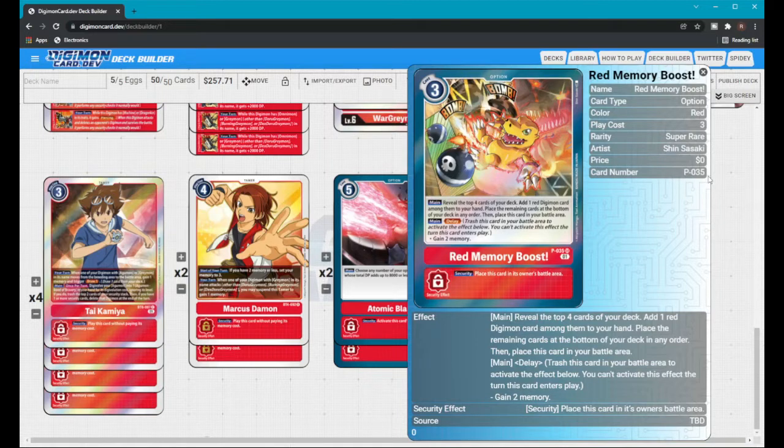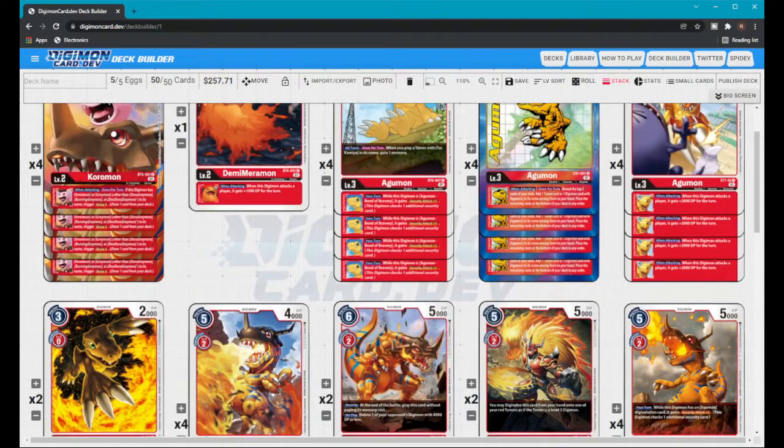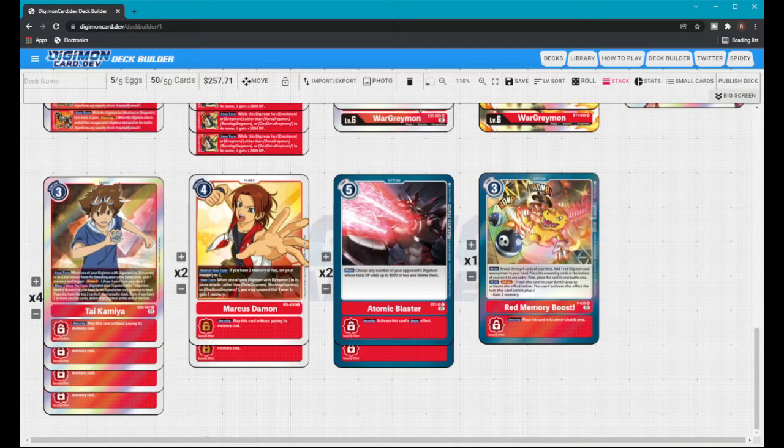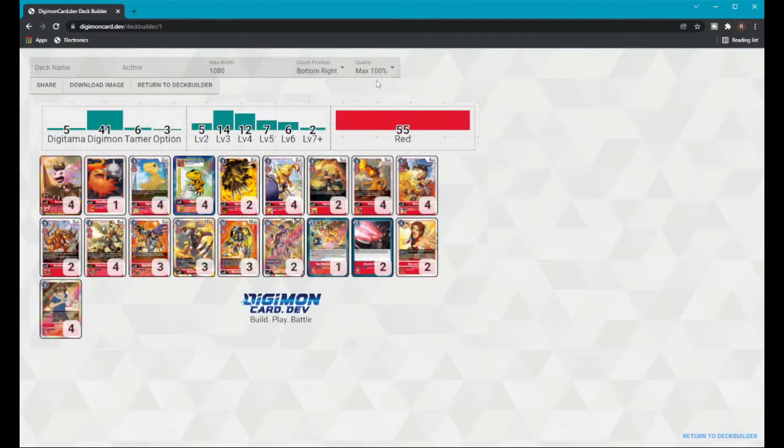I run two Atomic Blasters and wish I could run more, but I don't have the space. Last but not least, I run one Red Memory Boost — reveal top four cards, keep red Digimon, and place the rest on the bottom, plus memory gain. I mainly have this card to go through my deck if I need something. You don't really need more than one because you already have a lot of draw power from Koromon and the new Agumon EX1, plus Tai as a memory gainer and Marcus, so the memory aspect is rarely needed.